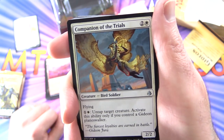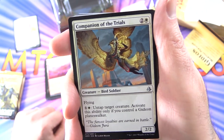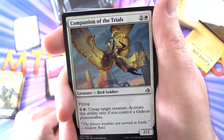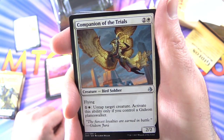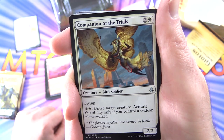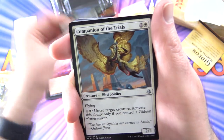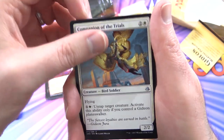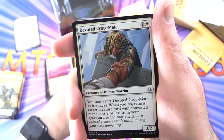Pumping up your creatures and some flyers — that's good. Companion of the Trials — Creature Bird Soldier 2/3 for 3 mana, with Flying. For 1 and a white, untap target creature. Activate this ability only if you control a Gideon Planeswalker. So that is convenient — you've got one of those in here, hopefully you pull it. Three of those.